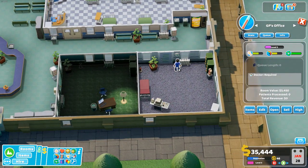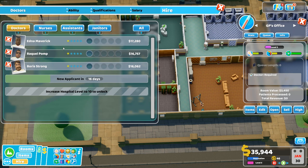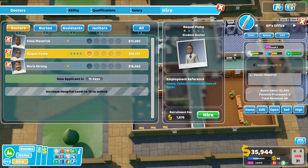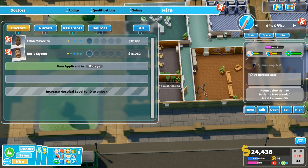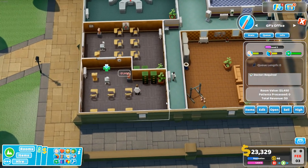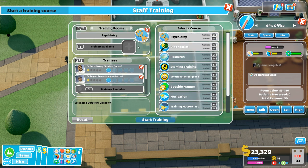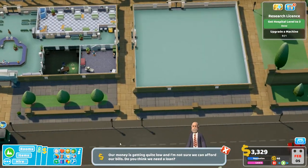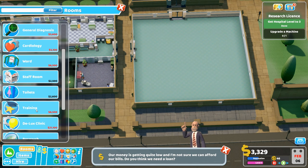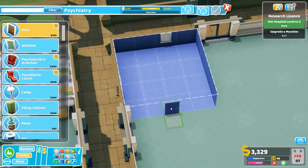So we've got a crap doctor and a crap nurse — that's the idea. But whilst they're being crap, we're also going to hire two more doctors and get them training for more stuff. We'll hire Rachel and throw her in the training room, and hire Boris Strong to learn a qualification as well. Rachel, you're going to learn psychiatry from Herman Freud. That's one of the first things we want to do, so let's get our psychiatry room built. A couple of people moaned it was too big — but I like a big psychiatry room.